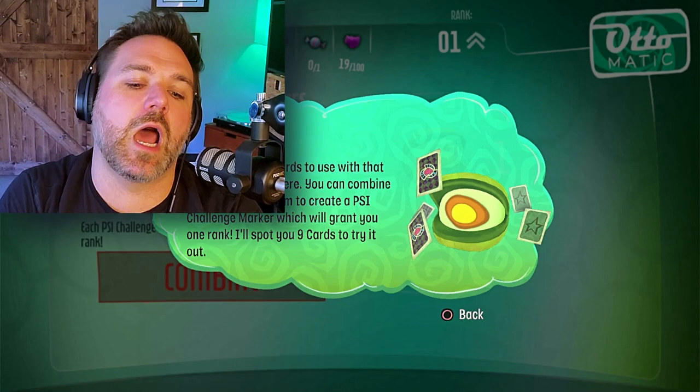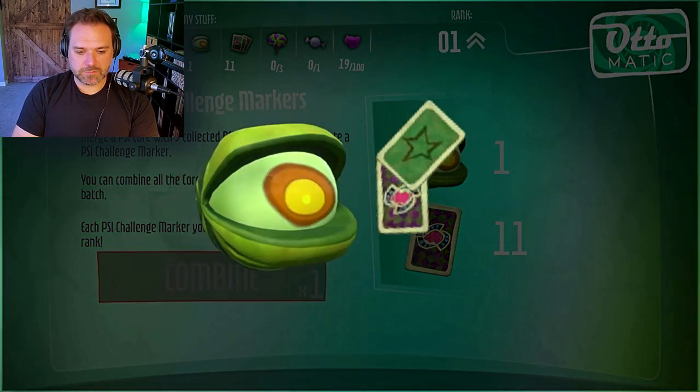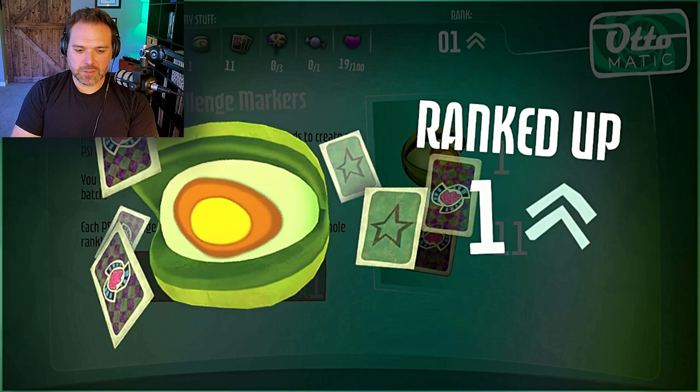It'll spot you nine cards to try it out. Press X to combine your core. Don't mind if I do. Rank up, baby!